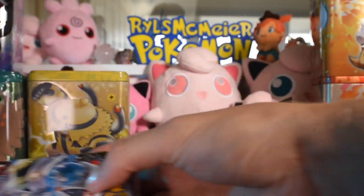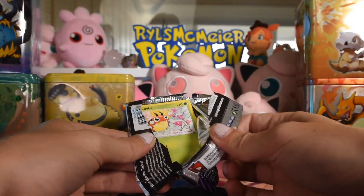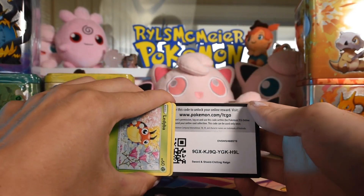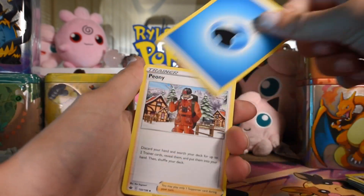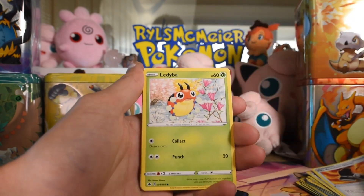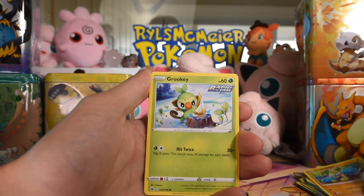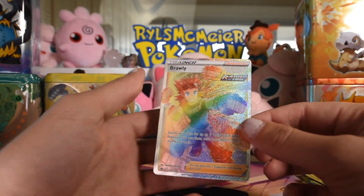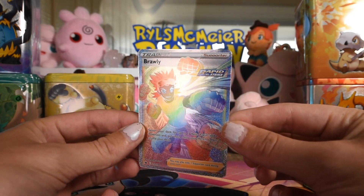Chilling Rain and Lost Origin again. I'm kinda over Chilling Rain — I think I've opened up enough. There's the code card. Four to the front. Get rid of the energy. Phony — or Perryman, never learned how to say his name. Laren, fire-resistant gloves, Lidibah, Squabbit, Crabrawler — I love Crabrawler — Scraggy, Scorbunny, Venipede as the reverse, and a Brawly rainbow full art trainer as the rare!